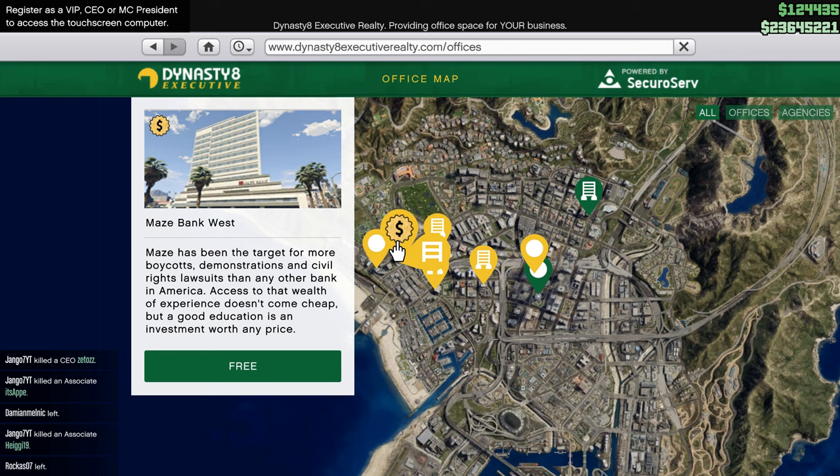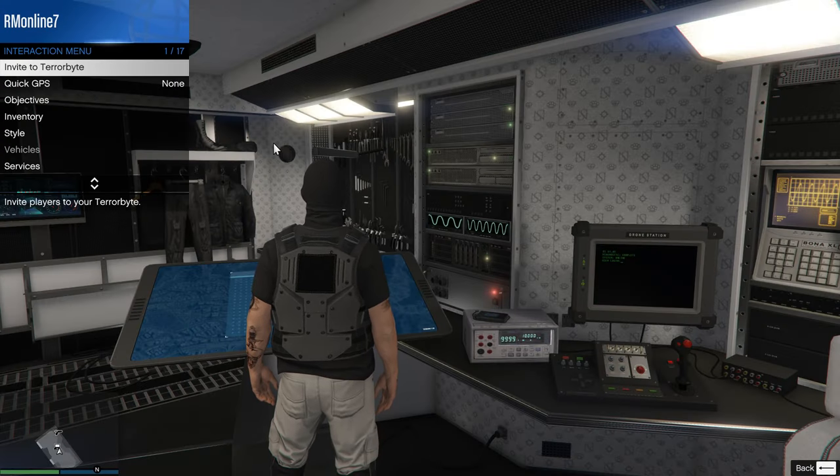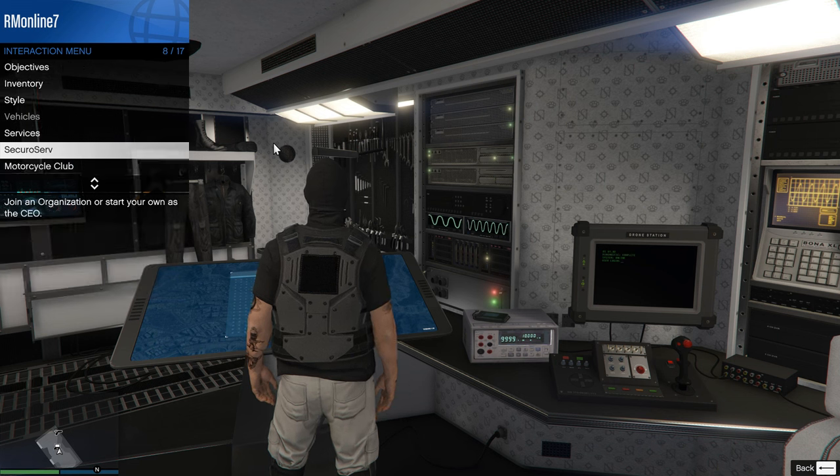I have an office, so I can become the boss of the organization. To do this, I opened the interaction menu by pressing the M key, and here I simply registered my organization.